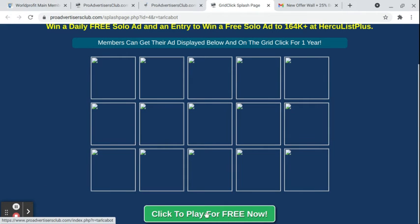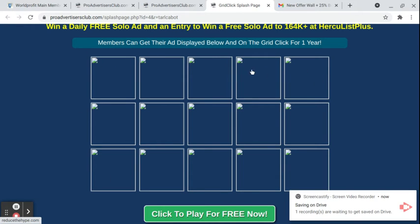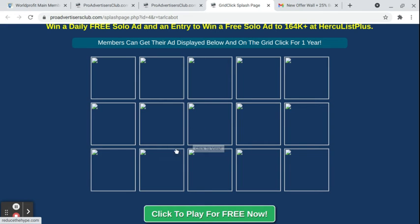Click to play for free now — so they can click on that and then have to go sign up. People who sign up and pay for the Grid Click to advertise are going to get advertised as well on the splash page, so that's a freebie — extra advertising. When everybody plays the game, they'll be seeing your ads there. It's one box for $12, three for $30, and that's for a whole year.